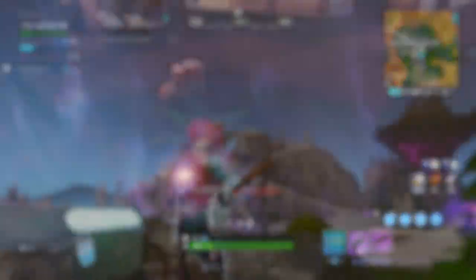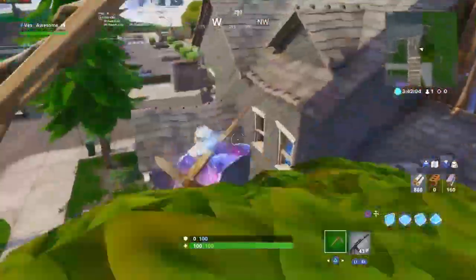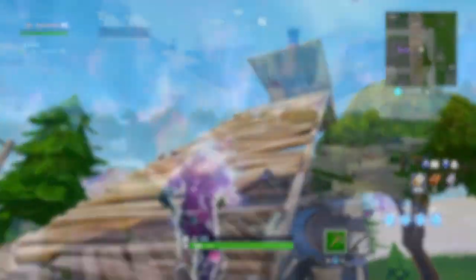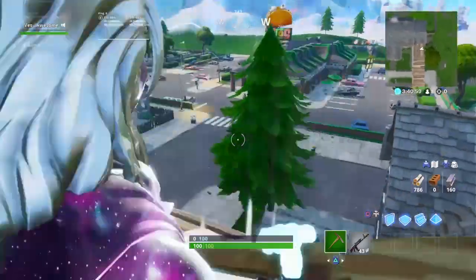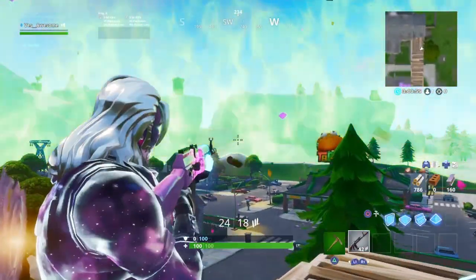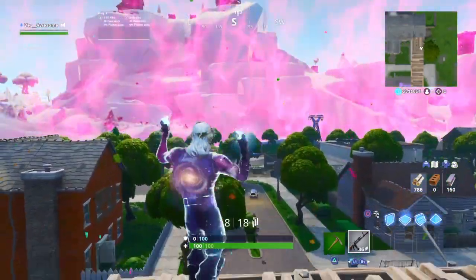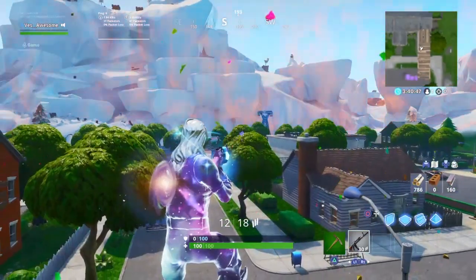This is super simple and super easy. All you gotta do is have a launch pad as well as materials. Once you do that, place a launch pad on the floor and then a floor platform above you. Once you hear Taco Time starting, just hop on that launch pad and stay on it until after it starts affecting. I'm going to roll the clip of me actually doing it one more time, but this time without commentary so you guys can get the full effect of when to jump on and when to jump off.